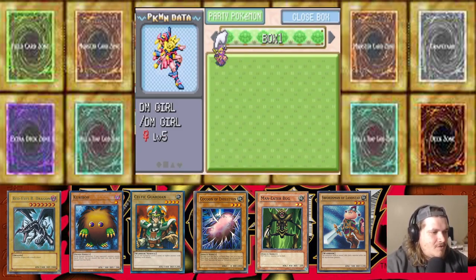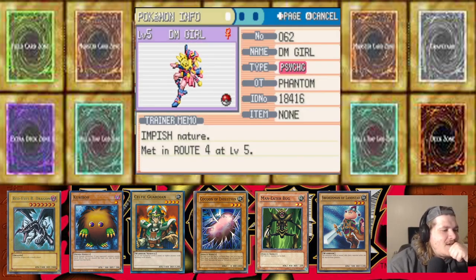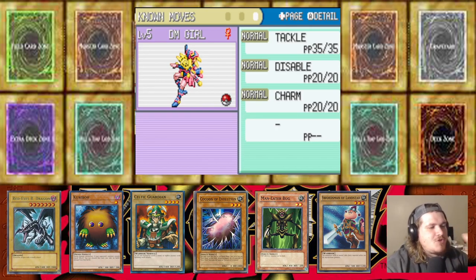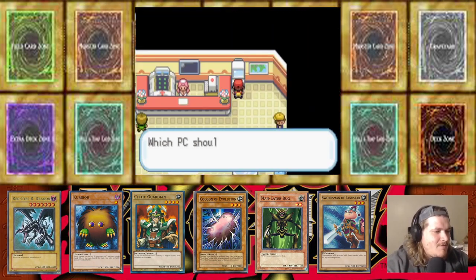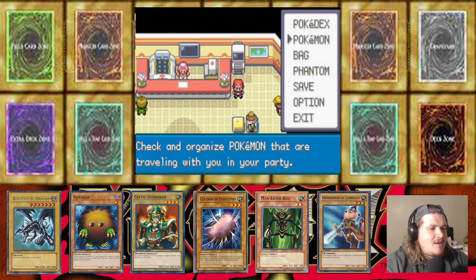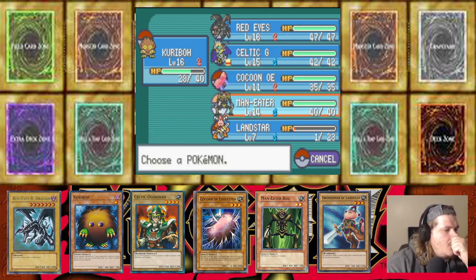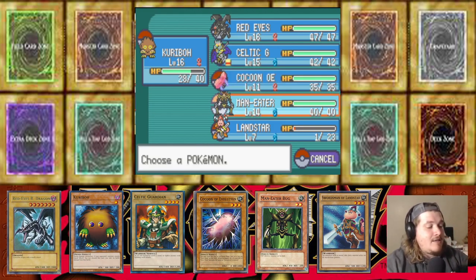Alright so we have one Dark Magician Girl in the deck! Let's check her out — psychic type, impish nature, Synchronize ability, Tackle, Disable, and Charm. We do have a Dark Magician Girl in the deck now. Let me check the hand — we're very weak to fire right now. I do want to see what Cocoon of Evolution evolves into.